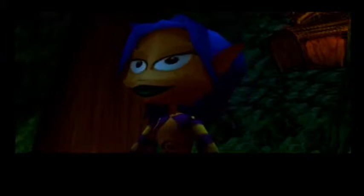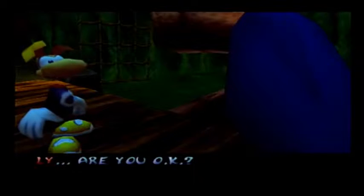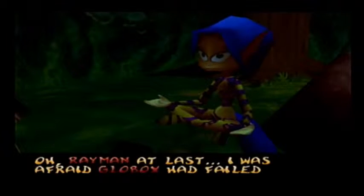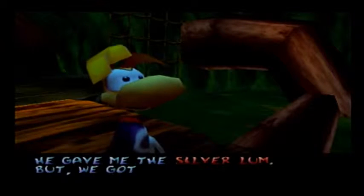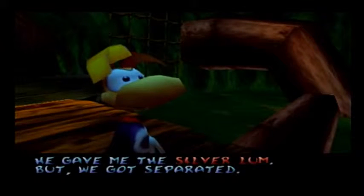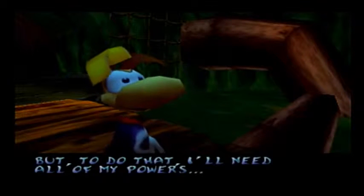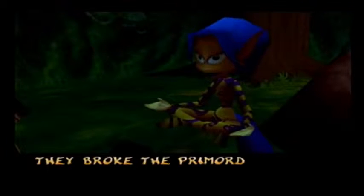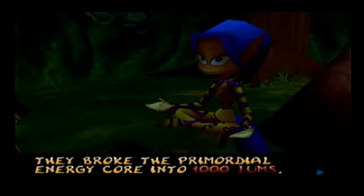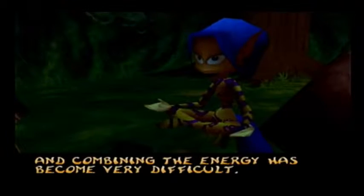She's freed — she's pretty! Lai says: 'Rayman, at last! I was afraid Globox had failed. He gave me the Silver Loom but we got separated. I need to find him and get rid of the pirates, but to do that I'll need all of my powers. I am too weak to give you back all of your powers.'